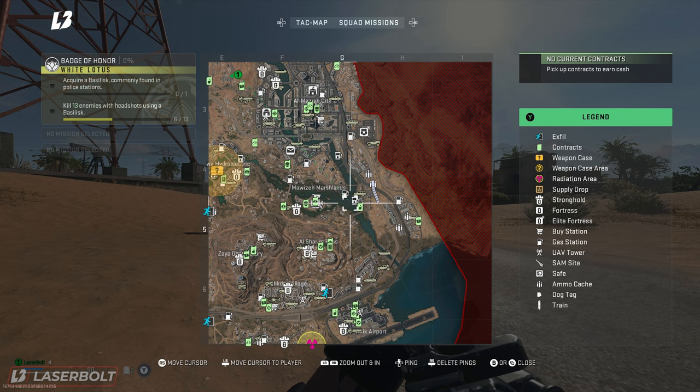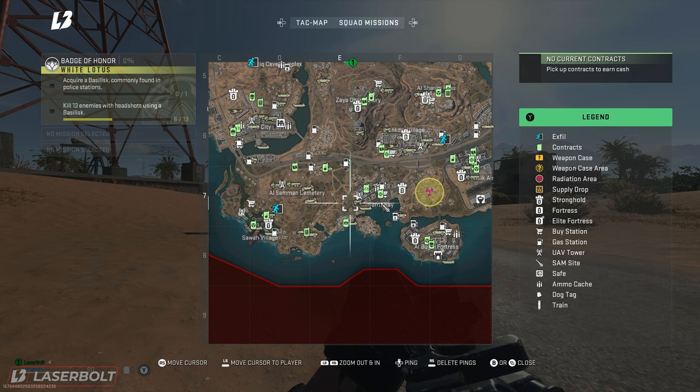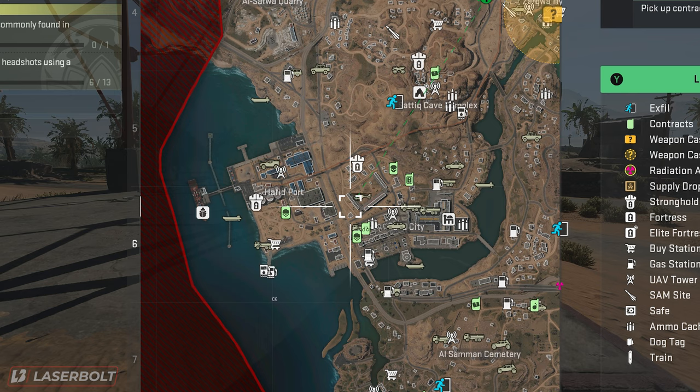The biggest thing is you want to make sure you're able to spot where the chopper is. Usually the chopper will either spawn in an airport, it'll spawn in here, or it spawns somewhere in the middle. Let me go ahead and locate it and show you guys exactly what it looks like and where you need to go to complete it. This is what you're looking for — it's called the Light Helo. Let's go ahead and ping this, and that's what it's going to look like on screen.